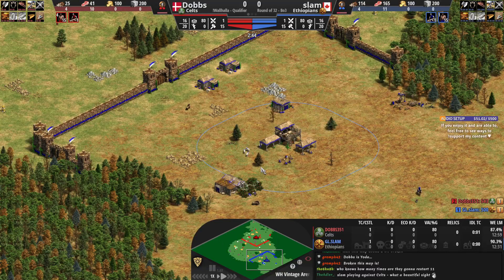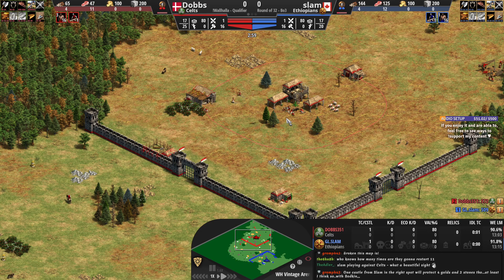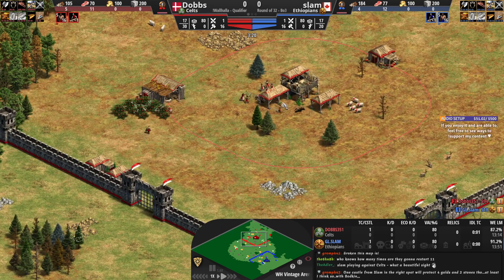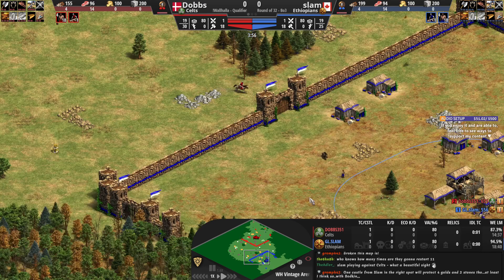Meanwhile, Dobbs is playing with Celts, which gives him a variety of things. The priority in heritable conversion is not going to be relevant on this map. But he does have faster working lumberjacks and faster moving infantry units. For the team bonus, he's going to have faster working siege workshops. One bonus I forgot to mention is the faster attacking siege weapons, which is pretty good.